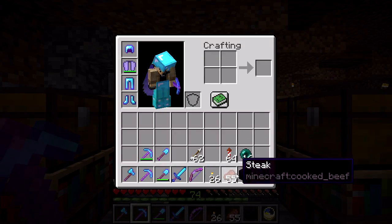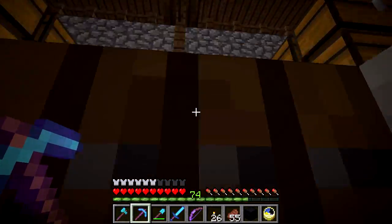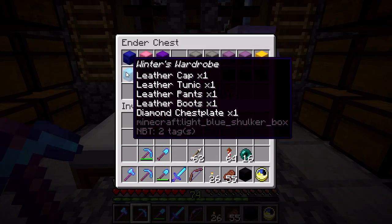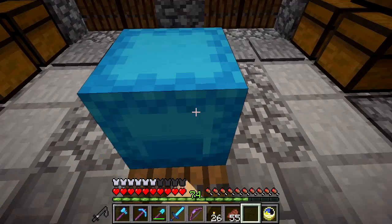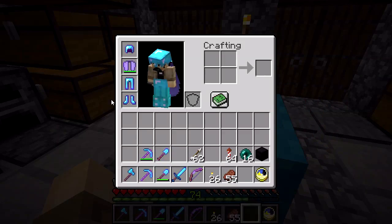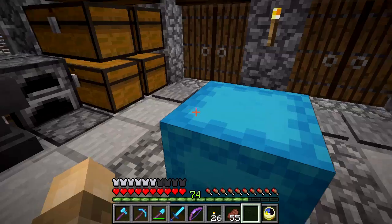Let's see if I have all my inventory correctly set, because while I was in the nether I was using this suit. Let's just take my Warrow here. So this is like my OP armor. I'm not using the chestplate because I'm using the elytra.